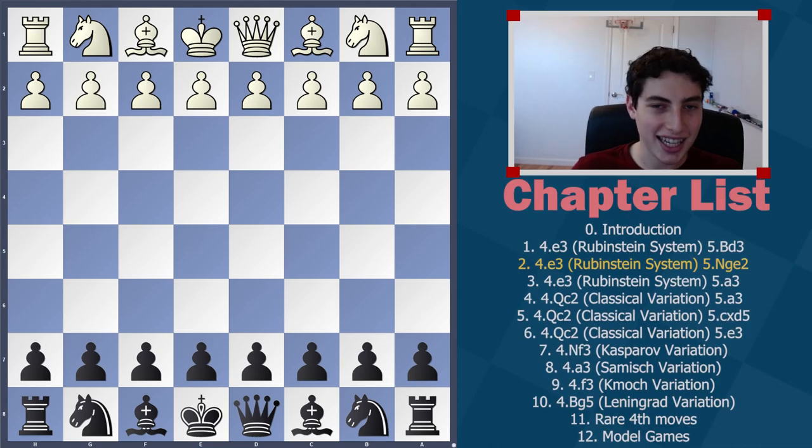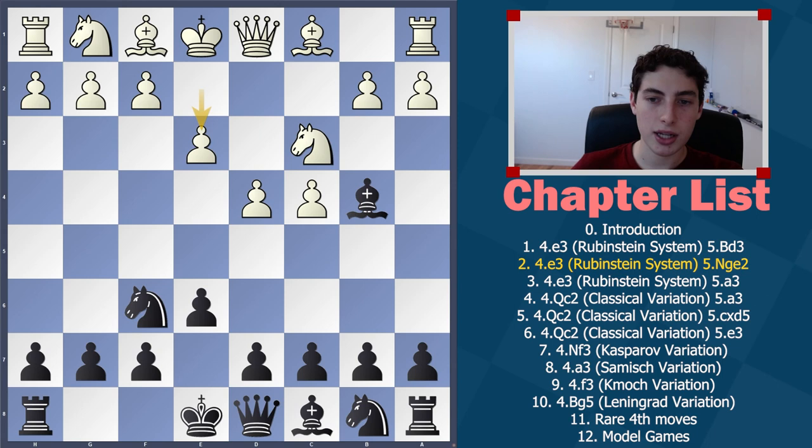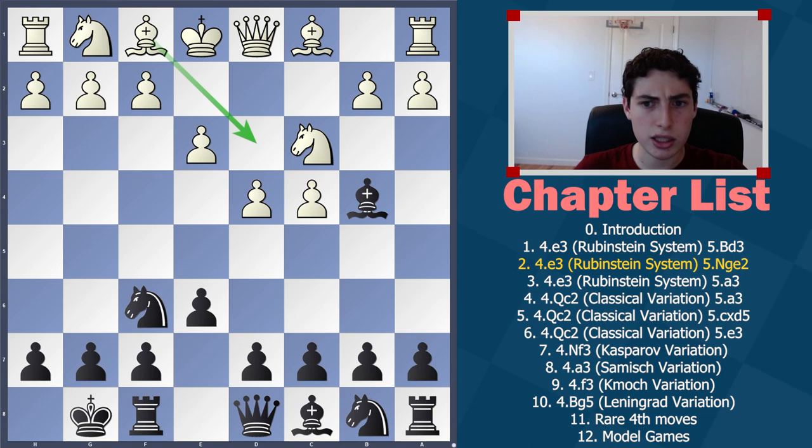Welcome back, ladies and gentlemen, to chapter two of the masterclass I'm making on the Nimzo-Indian Defense. Today, we are going to look at the Nimzo-Indian Defense after bishop to b4 and white playing e3, as discussed in the previous chapter. In the previous chapter, we looked at bishop to d3, which is very natural — white is trying to develop and castle. Here, we're going to look at what happens if they try to employ a different strategy.